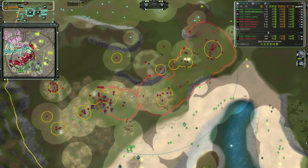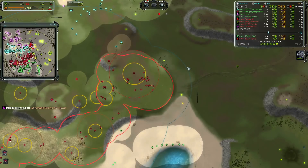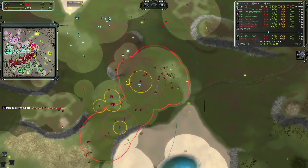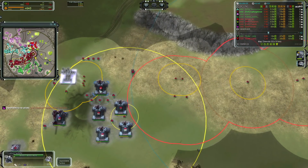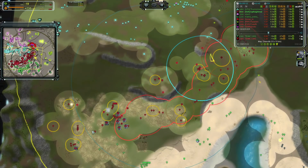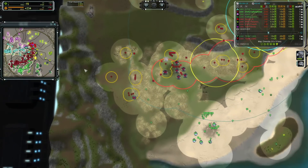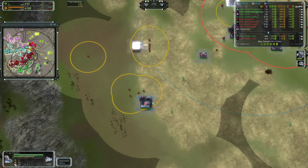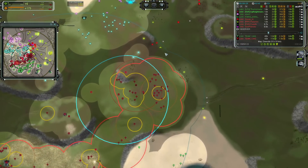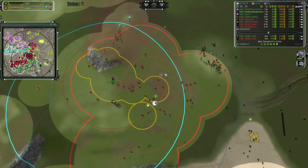He's starting to run out of reclaim on the map, so he definitely needs to put priority on mex upgrades — he's only up to about 35 mass a second. Once you run out of reclaim entirely, that's when a lot of players start having trouble. You usually just need to pause some factories. He has a T1 air factory — something great that everybody should do around the 10-minute mark where Intel becomes way more useful. You can even build some interceptors to help deal with T1 bomber harassment.